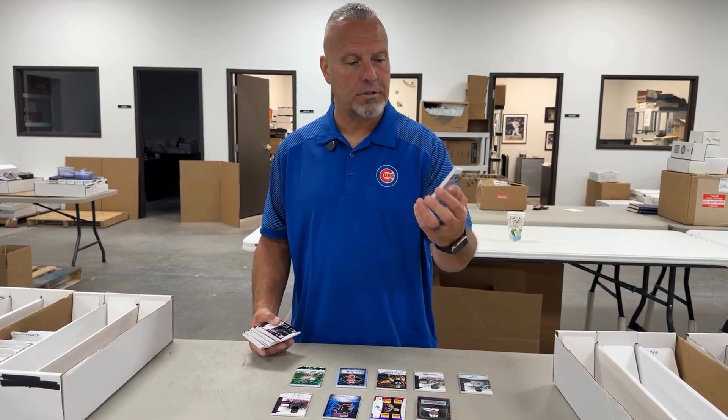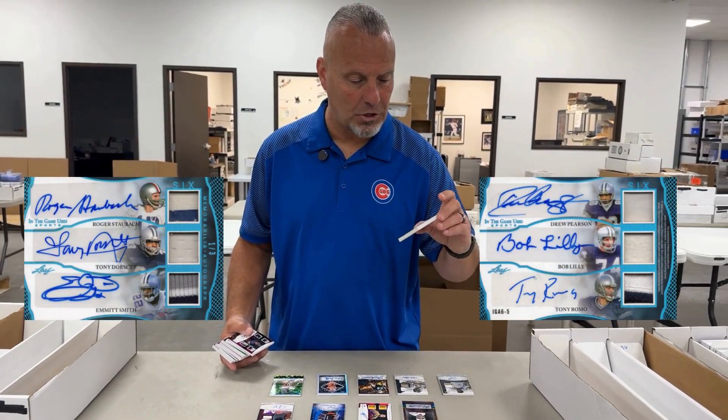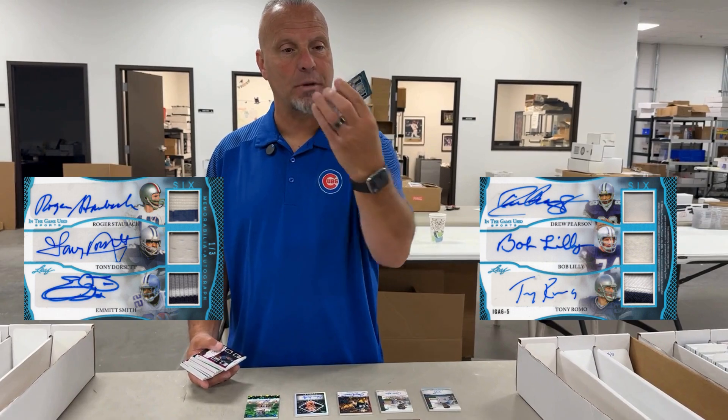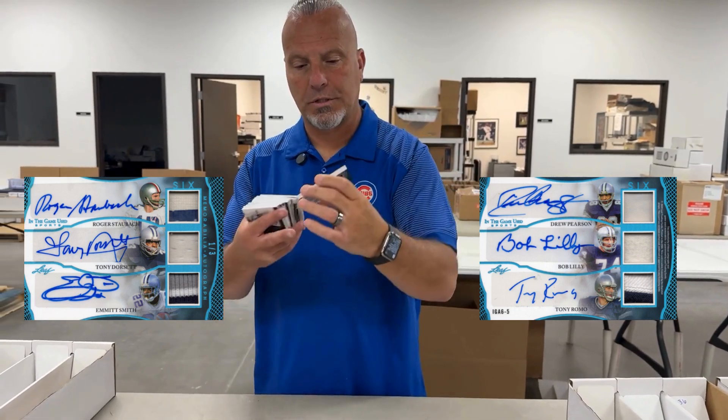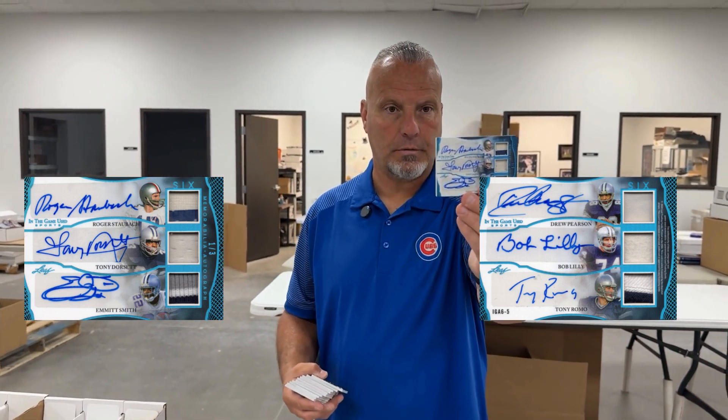So if you want to look at this card here, this is one of the bigger hits, probably a case hit: Staubach, Dorsett, Emmett Smith, Drew Pearson, Bob Lilly, Tony Romo — six Cowboys legends right there. How's that for a beautiful card?